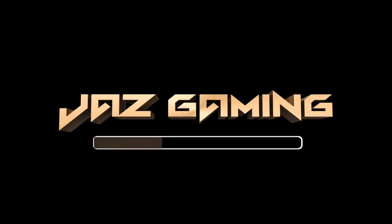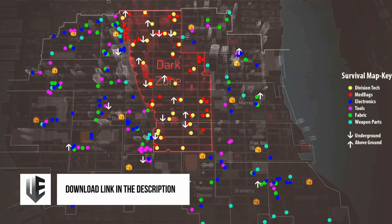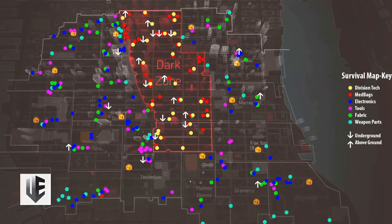If you're wondering how to get into the DZ quickly without getting jumped while farming gear, Upper Echelon Gamers and I are proud to present the survival map. This map shows you exactly what route to take to get into the DZ as fast as possible, so you can start getting division tech, gear up, and craft high-end items before other players even enter the DZ. It also shows you how to get all the med bags to extend your timer.